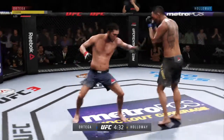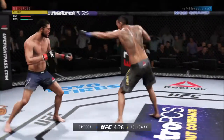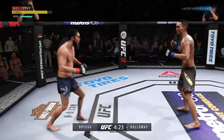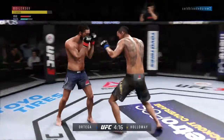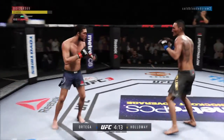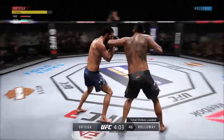Nice outside leg kick there. Splits the guard, connects with the punch there. He's landed some excellent shots in this fight tonight, but more often than not it has been run and done. So the emphasis now moving forward: combinations. Throw your punches and really try to force the issue and get your opponent out of it.